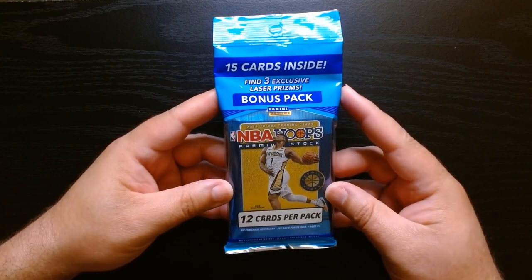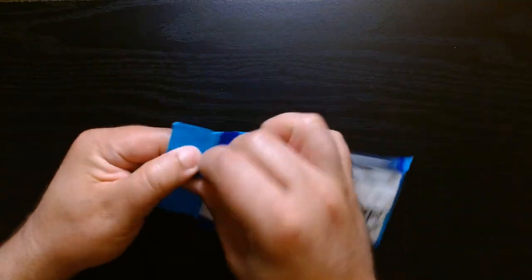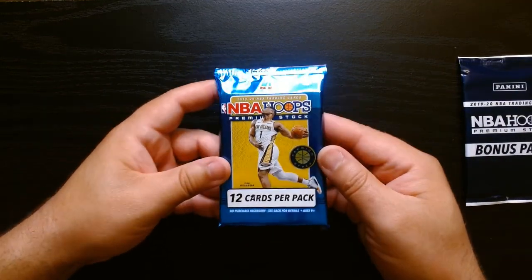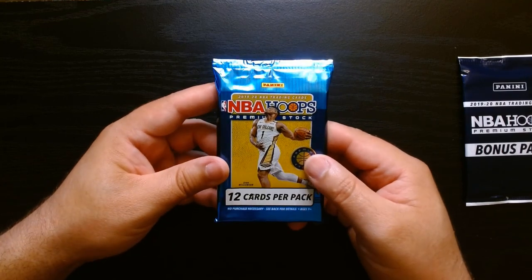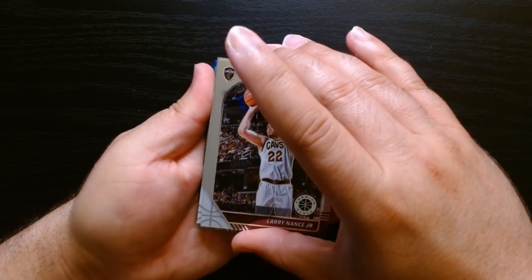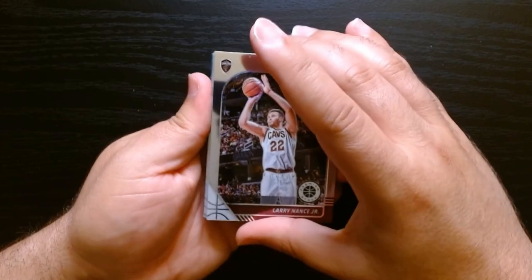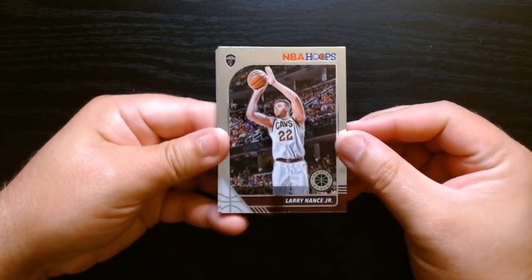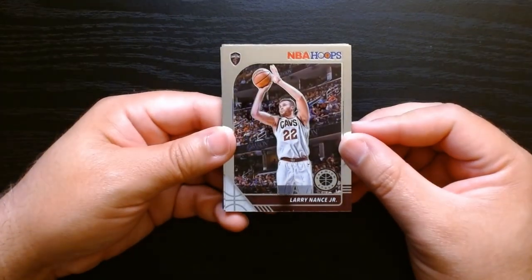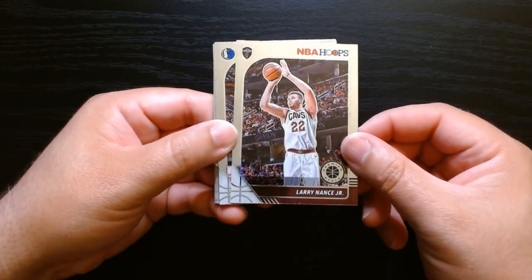Finishing off with the 2019 NBA Hoops Premium Stock. This one will have three exclusive laser prisms, so hopefully we can get lucky. Here are the 12 cards and the lasers. Let's open the regular pack first — these are actually very nice looking cards. Oh man, they're stuck together. If there was anything good in here it probably got all jacked up. Let me see if I can break them loose. Premium Stock — as far as I know, NBA Hoops hasn't come out with this anymore. It's kind of like a Prism, or a Prism knockoff.